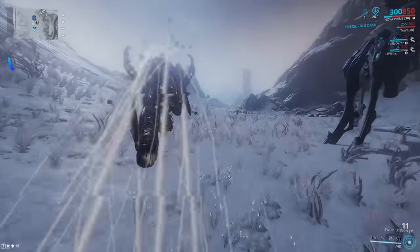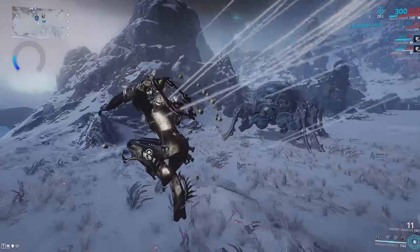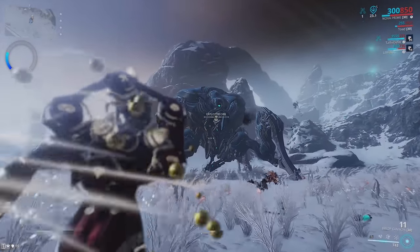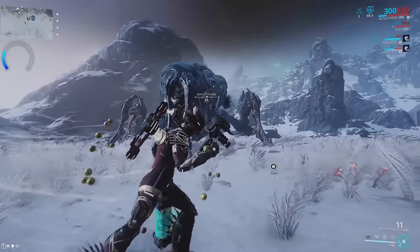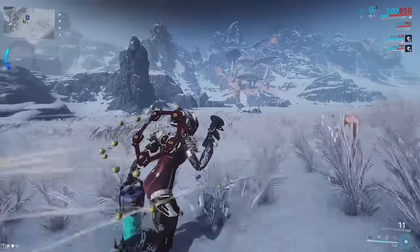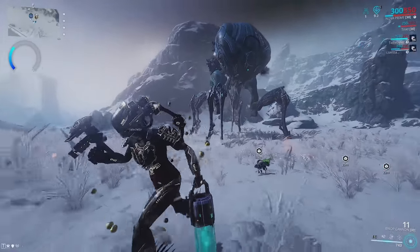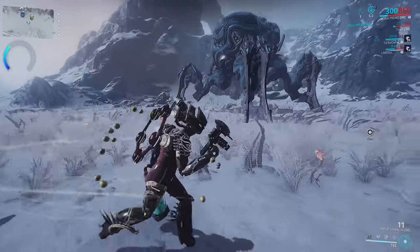You can use Gara's four though — bring a Gara to block the spiders from getting near the Orb Mother. You want to wait for the Exploiter to do the big slam into the ground, which is going to make the fractures appear again. As you can see, there are absolutely no fractures right now — we need to wait for her to do a specific attack that makes her overheat and causes the fractures to come out of the ground again.